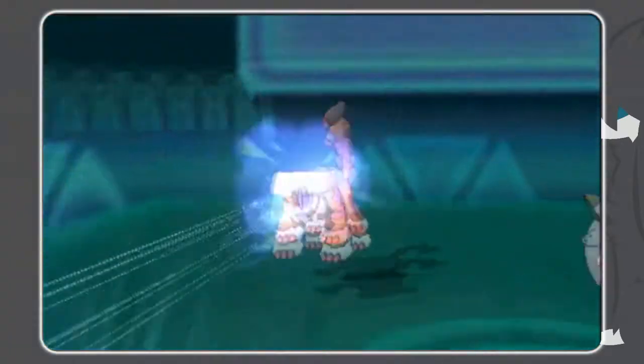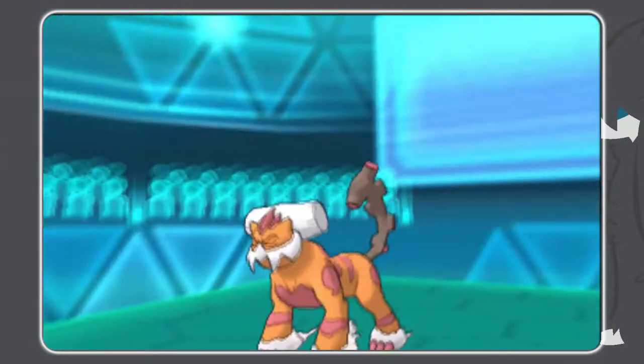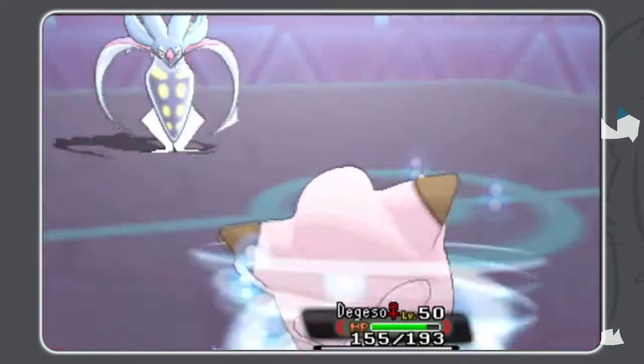And it is actually going to matter, because Mawile is faster than you think and I do run some speed investment. So I actually outspeed my own Jolly max speed Staraptor and get off my Final Gambit, which coupled with a Superpower is going to be enough to take out the Landorus. So Heatran's main threat is already dead.